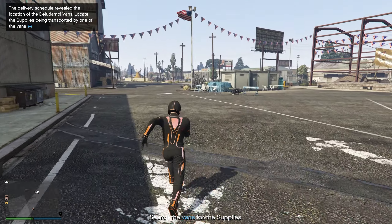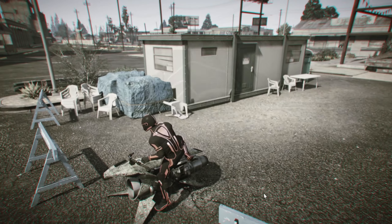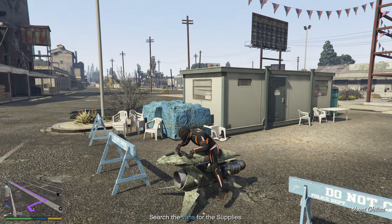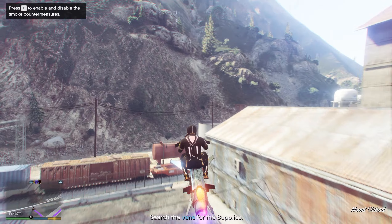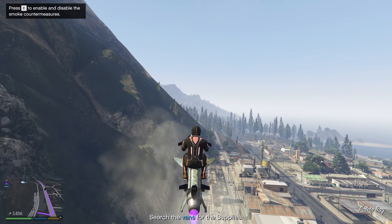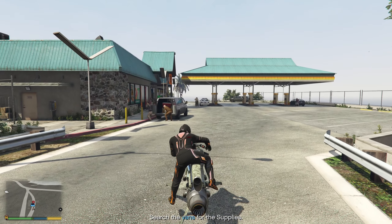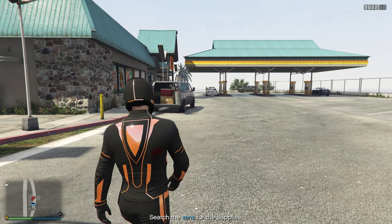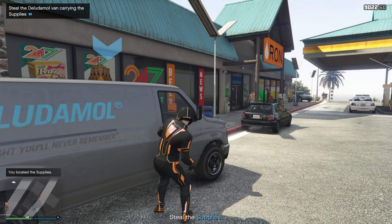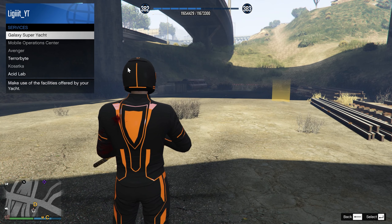We just took out the guards and got our delivery schedule. Next we gotta search the vans for the supplies — looks like we got three again. Those two are actually pretty close together so it shouldn't be too bad. After that comes the hardest part: losing the cops and driving the six miles to the Acid Lab. We just found the van that contains the supplies — of course it's the very last one and of course it's near officers. And just like that we are done.